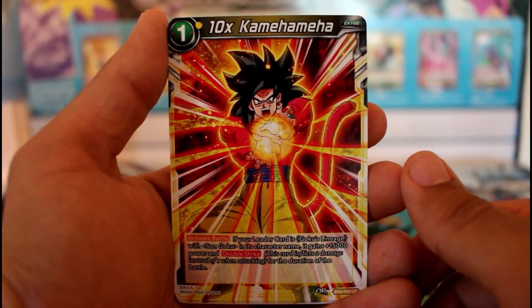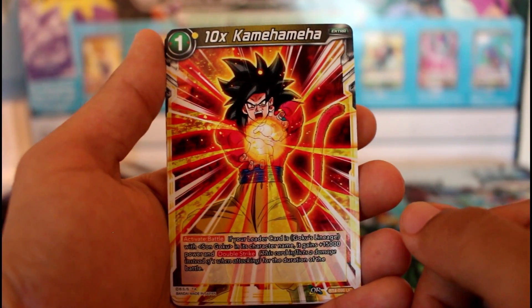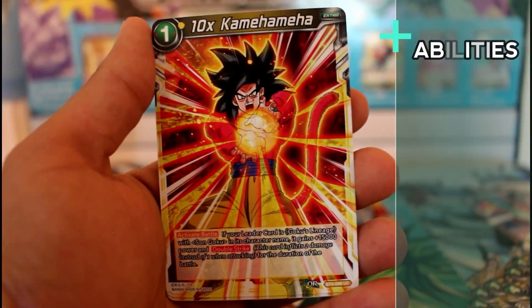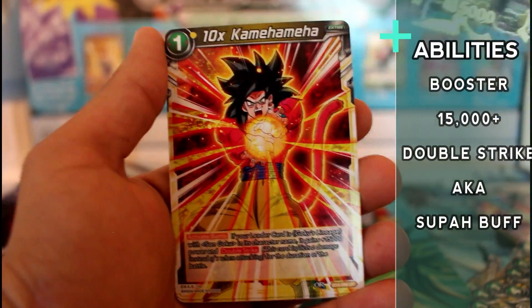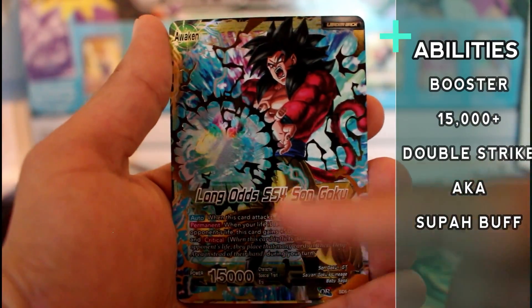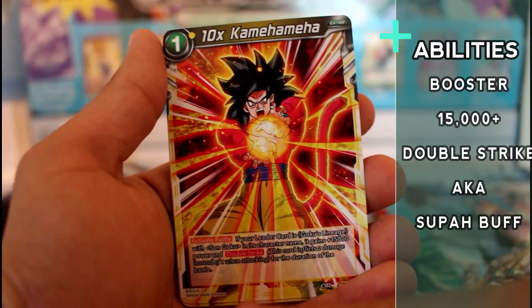We got 10 Times Kamehameha — one of the best cards. When you attack with your leader right here, you use 10 Times Kamehameha and he gains 15k boost.